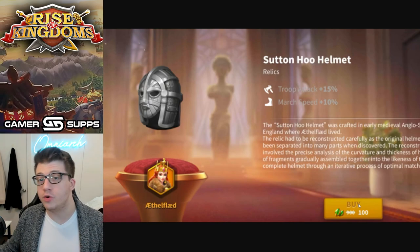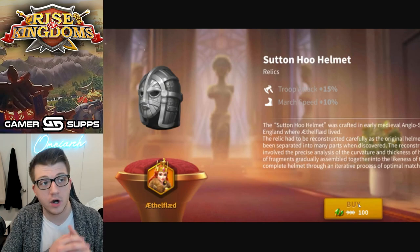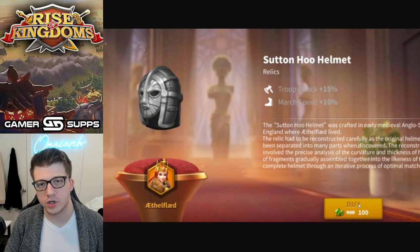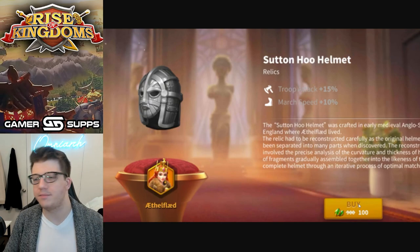In the future, who knows — are we going to see a Saladin buff, a Genghis Khan buff? Lord knows Khan needs a buff at this point. We know there's Edward and Tamiris — how far are they going to push this relic system? We don't know. But what we do know is that right now it's only for the gold key commanders plus Richard and YSG, who used to be in the gold keys.